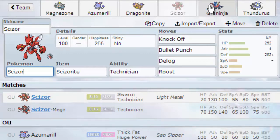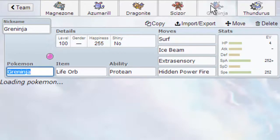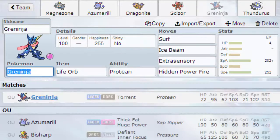Next we have a Life Orb Greninja with Surf, Ice Beam, Extrasensory, and HP Fire. That way I can go ahead and take out Ferrothorn, because besides Magnezone I can't do much to it. With this combination of moves I have some pretty good type-switching ability.